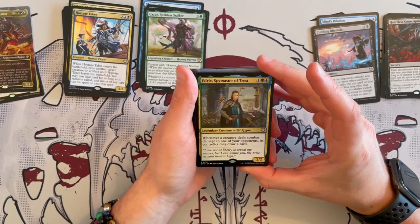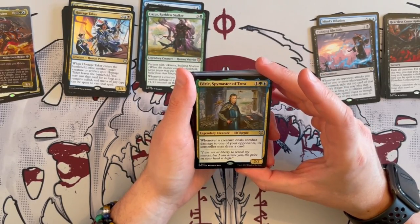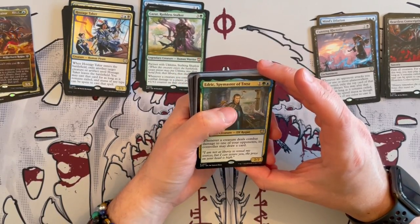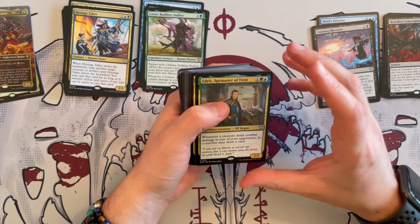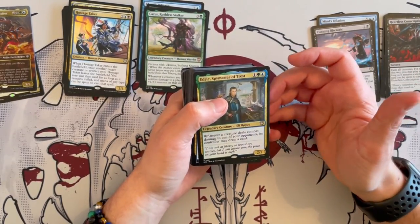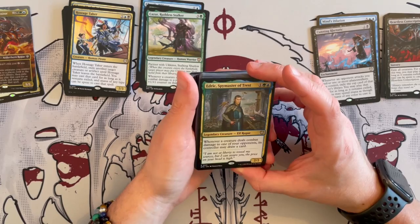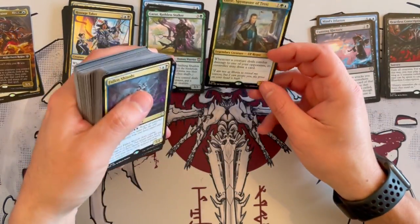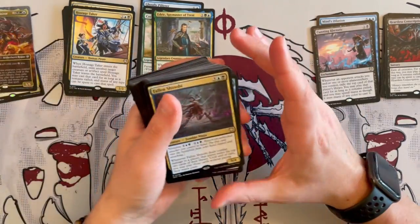Edric, Spymaster of Trest is a 2/2 Elf Rogue that costs 3. Whenever a creature deals combat damage to any of your opponents, its controller may draw a card. You're going to be the controller of that creature — you may draw a card. More drawing. That's good. It's synergistic but it's adjacent.